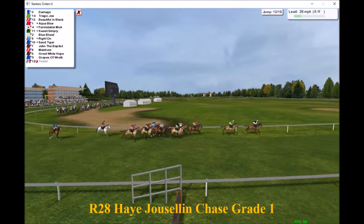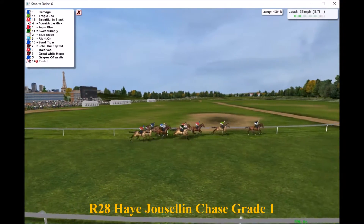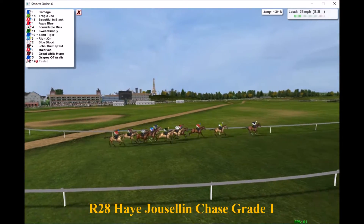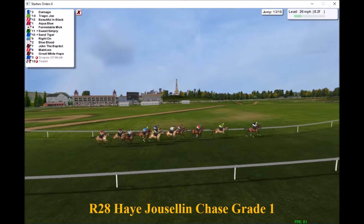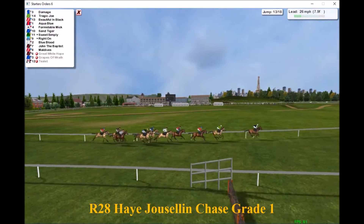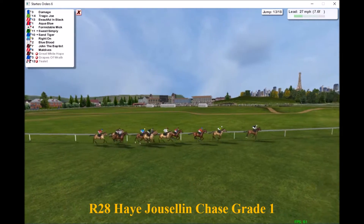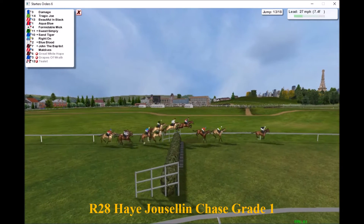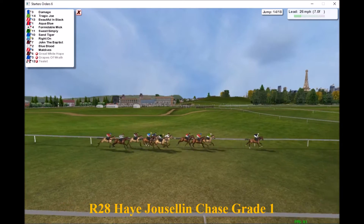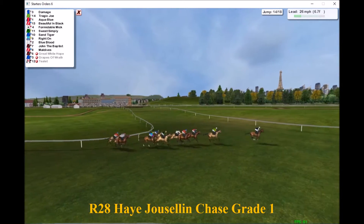We've got a pull-up — Grapes of Wrath has been pulled up, and Great White Hope is definitely pulled up as well. Grapes of Wrath probably gave up the ghost a little before that. The field is thinning out but Damage is comfortable in front from Tragic Joe in second, Beautiful in Black third, Aqua Blue fourth, Formidable Mick fifth, Sweet Simply sixth as they jump the next — big jumps again, though not particularly quick. There's a slightly smaller fence and a bit of a mistake by Beautiful in Black.